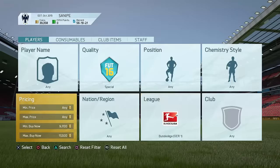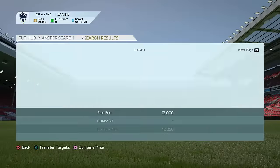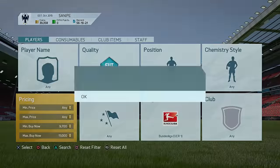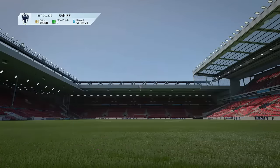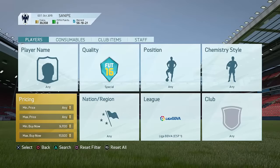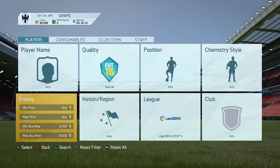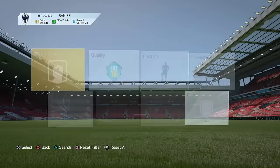Then go to the Bundesliga as well. See what the lowest buy-now is in the Bundesliga — I think it's around 12,000 coins, yes, 12,250. So maybe go to around 11,250 and keep searching to try to get a cheap in-form. This method also works in the Spanish League. There's one that's been up for 30 minutes, and it's actually a CAM card. If we go to 11,750, as you can see, that is a CAM card, so you might be able to make a few thousand coins profit on him.